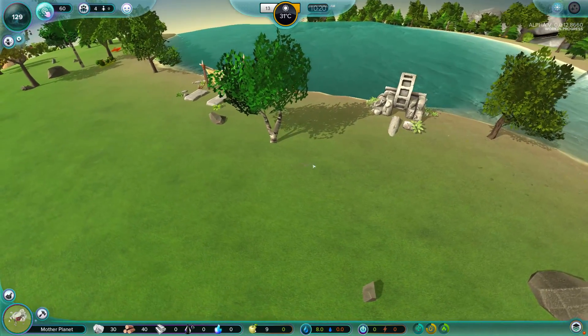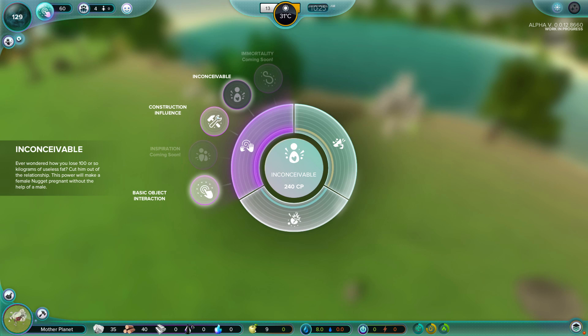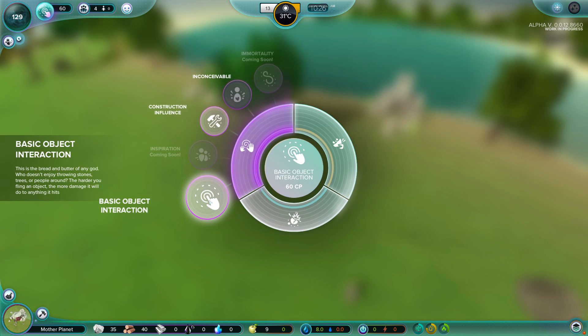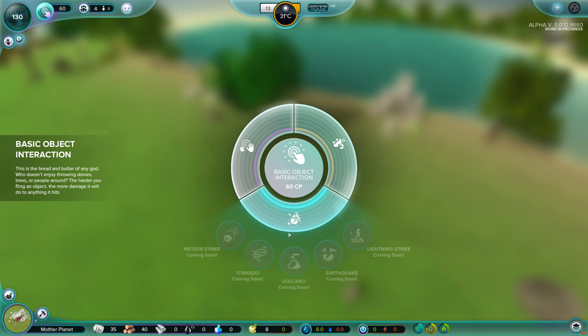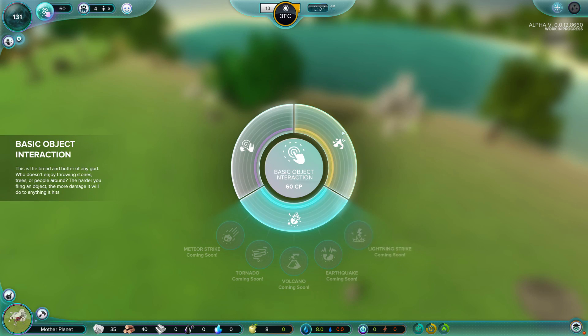This little button over here is to help us see our people at night - it gives us like God night vision. Let's see what we can do with our creative powers. Basic object interaction - this is the bread and butter of any God who doesn't love throwing stones, trees, or people around. The hotter you're flinging an object, the more damage it will do. Coming soon we'll have meteor strikes, tornadoes, volcanoes, lightning strikes.